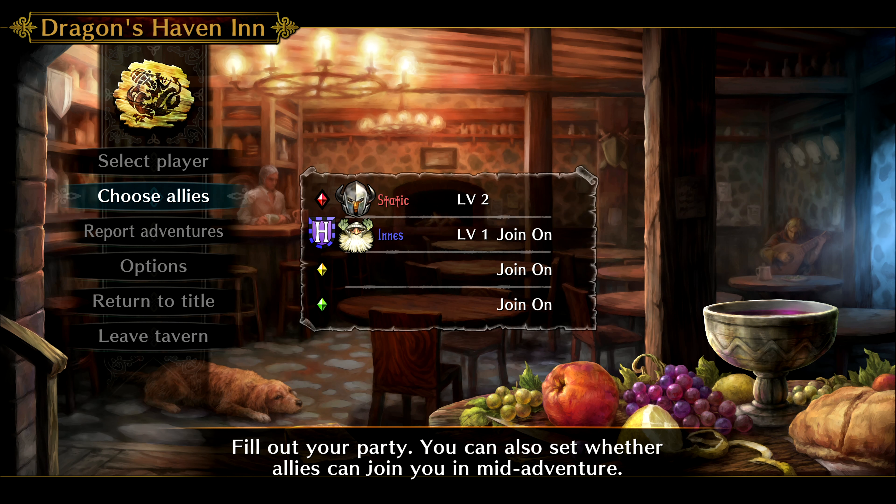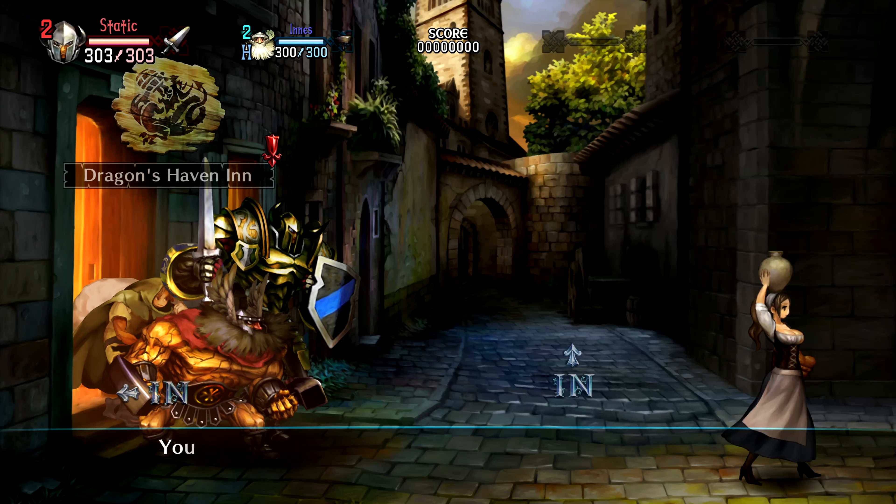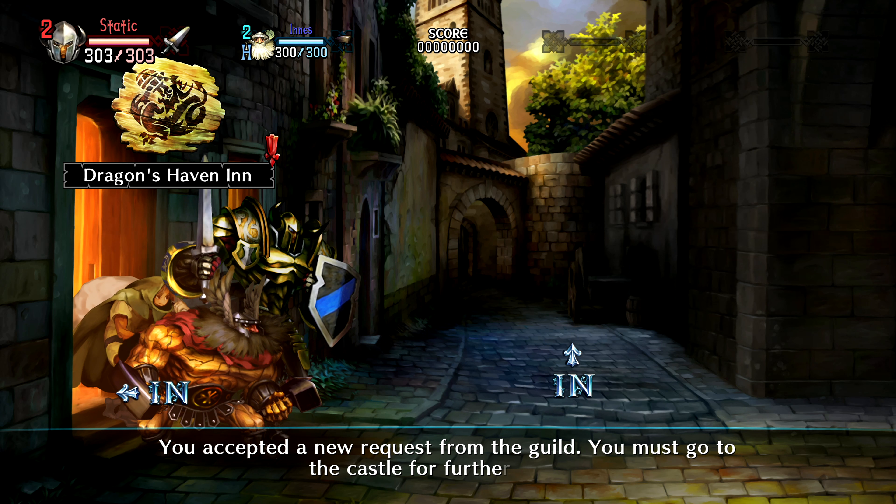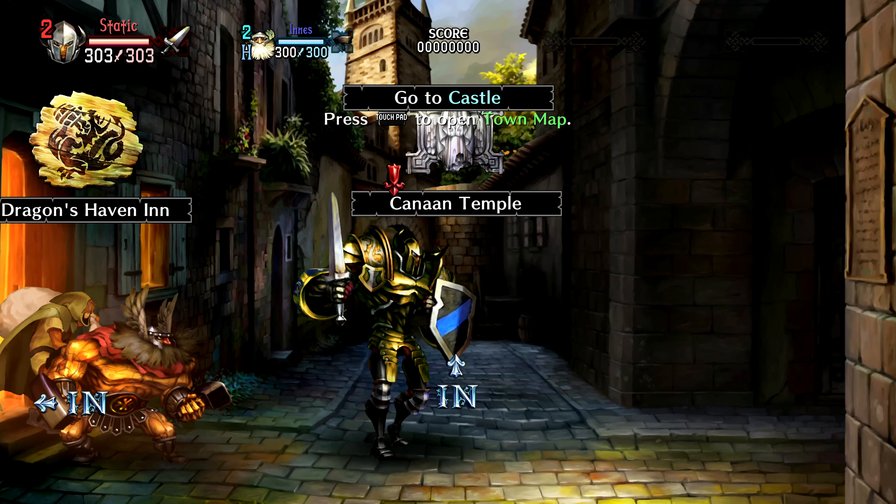Greetings citizens of the internet, I'm StaticBuzz and we're back in Dragon's Crown Pro. We're where we left off — we were in the inn. I'm trying to figure out exactly what I need to be doing because it's been a couple days, but I think we filled out the party, so let's go ahead and leave the tavern. From the guild you must go to the castle for further details — alright, go to the castle.